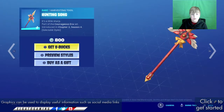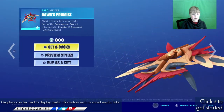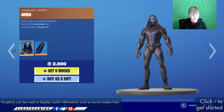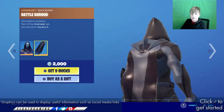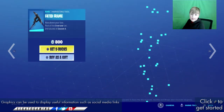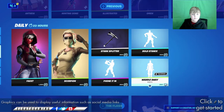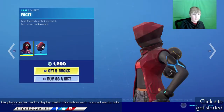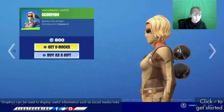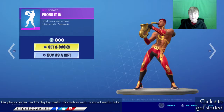I don't think the pickaxe was included. The Hunting Song is back — all these have a graphic update, they're cel-shaded. The Dawn's Promise is back and Illustrated Wrap is back. The Fate skin is back with a back bling, and the Oracle Axe is back. The Faded Frame is back and the Split Wind.